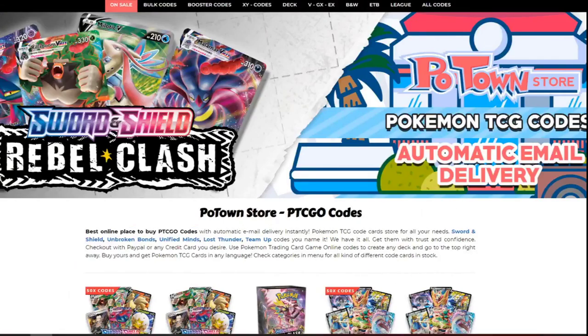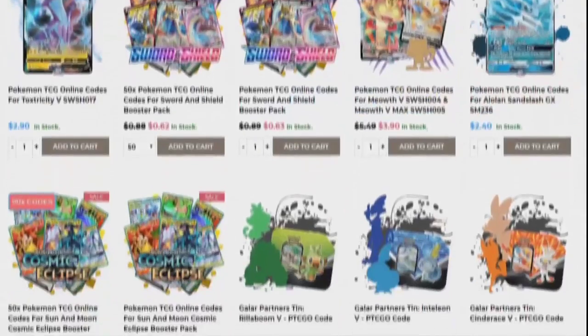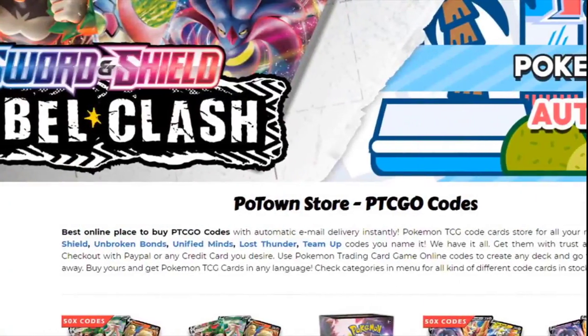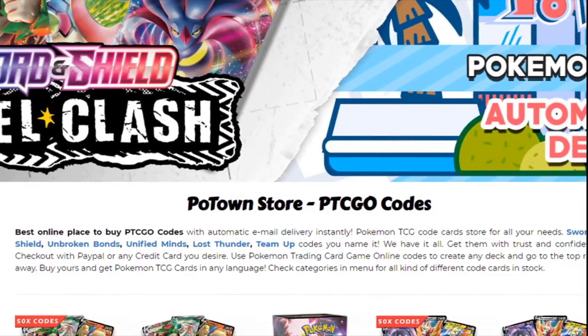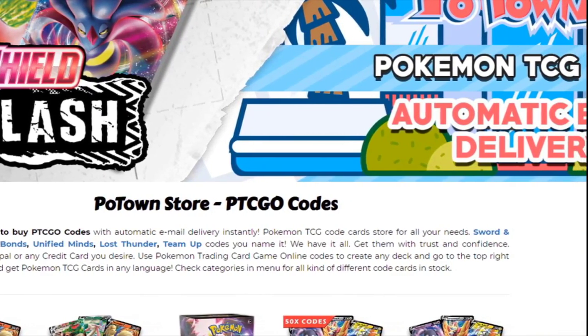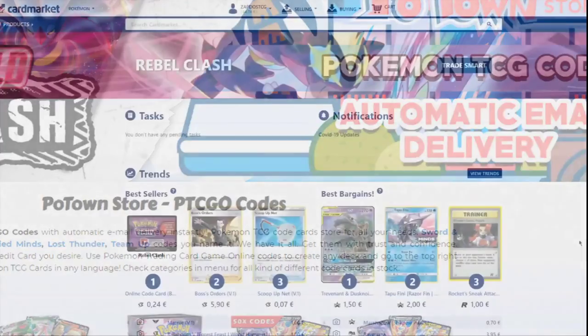This video is sponsored by PotownStore.com, the place for all your Pokemon TCG Online needs. Looking for some Rebel Clash boosters? No problem, they got your back and deliver the codes instantly. Definitely check them out at PotownStore.com and use the coupon code ZAPDOSTCG for 5% off your next order.